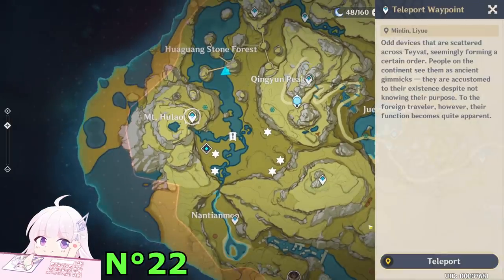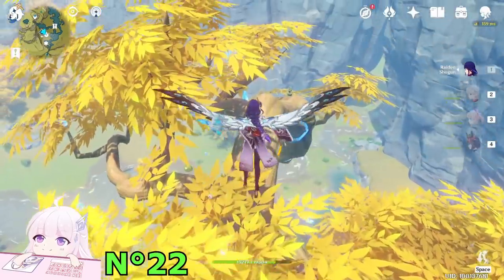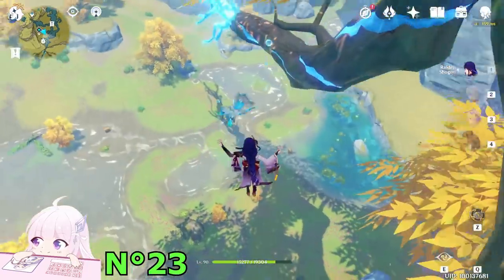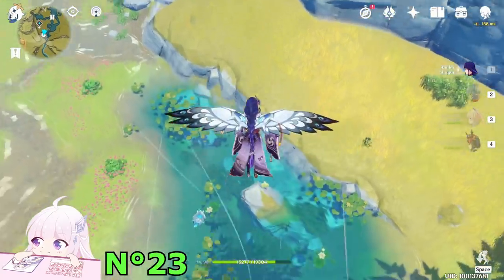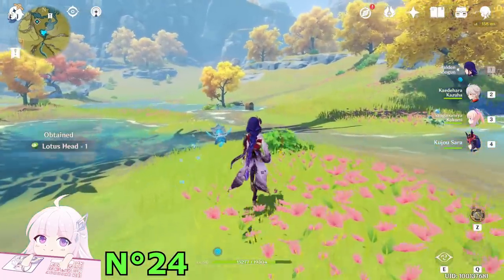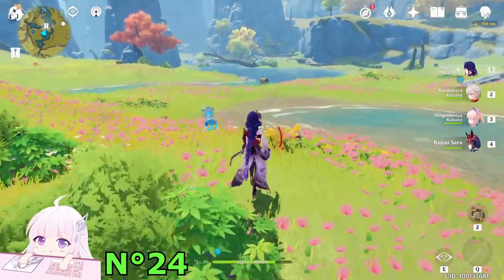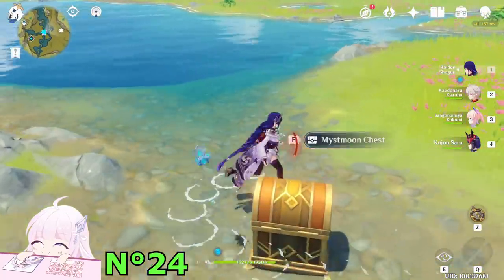After this one, teleport back to Mountain Hulao and fly toward the big tree where the domain is — there is one above the tree. After getting that one, jump down. Here is another one on this rock. Now, one I already took earlier: when I got close to the chest it automatically triggered collection — it's basically under the chest, covered inside it, so when you come here you will collect it.